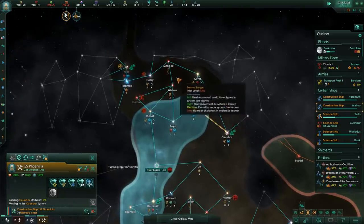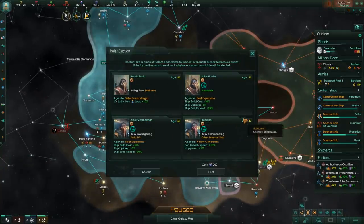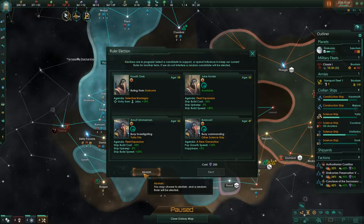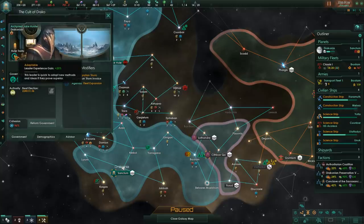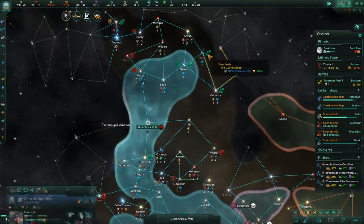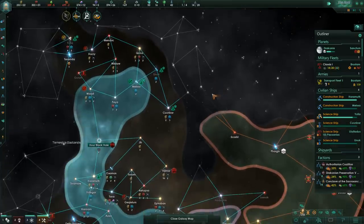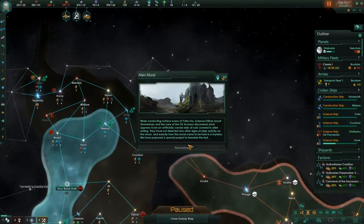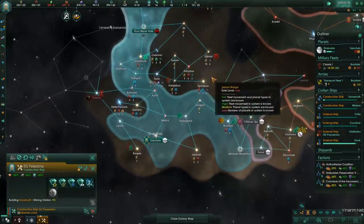They must be stark raving mad - that's just not gonna happen, never. We have new oracle negotiations. We don't have the influence to do anything here. It could be a Rubricant, it could be Jake who's not doing anything right now, could be Arnold. We'll just abstain. Jake Hunter is our new archpriest - leader experience gain, that's good. 96 cohesion, we'll get there. If we take this system instead of that one, we'll kind of stop these guys from expanding.